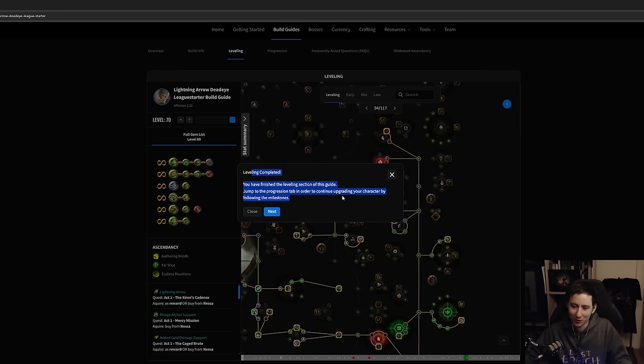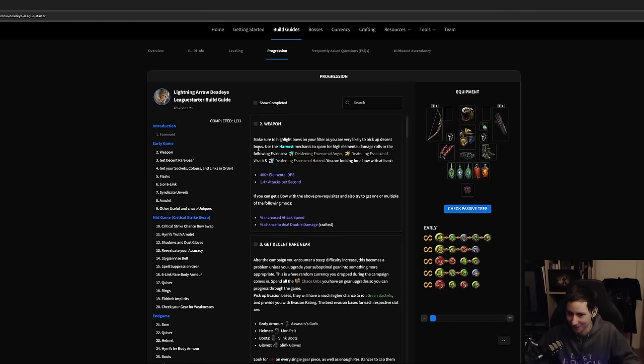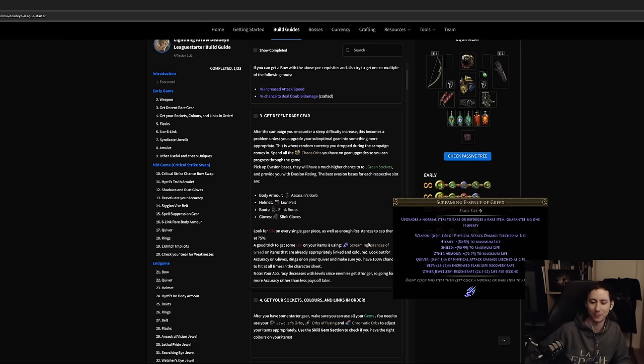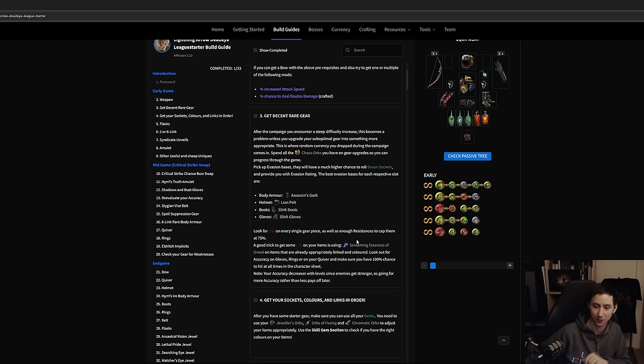Once you fill out those things, you'll already be popping off with Lightning Arrow. Then we jump to the progression tab — because in Path of Exile, the campaign is essentially just a tutorial; this is where the real game starts. The first thing we want is a good weapon with high elemental damage and high attack speed. Next, fill out your gear with evasion pieces to avoid damage, and make sure you have resistances and life on them. Keeping your resistances at 75 is absolutely mandatory.